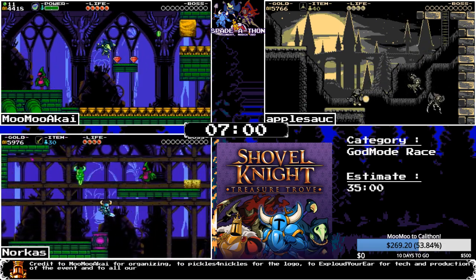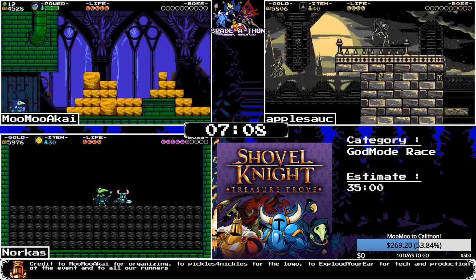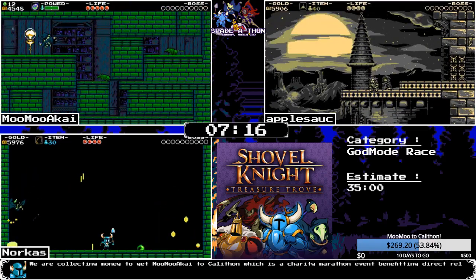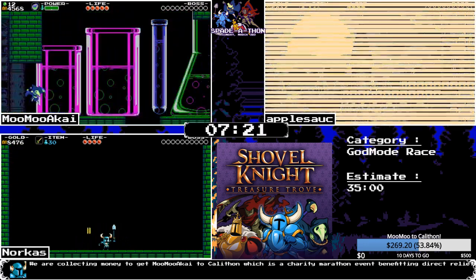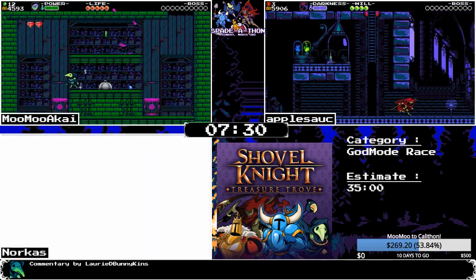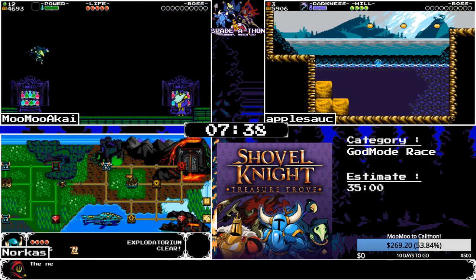Apple is heading into their first dream — they're going to have Luán there. We like to say we want Luán to go in Spectre, but Donovan also has to go. MooMoo is into Explodatorium, and Norcus is about to enter — Plague Knight has the coin ready, which was very nice.